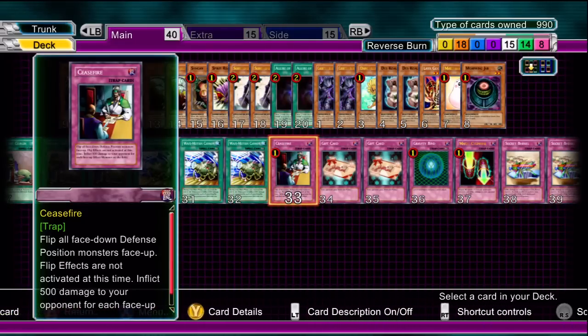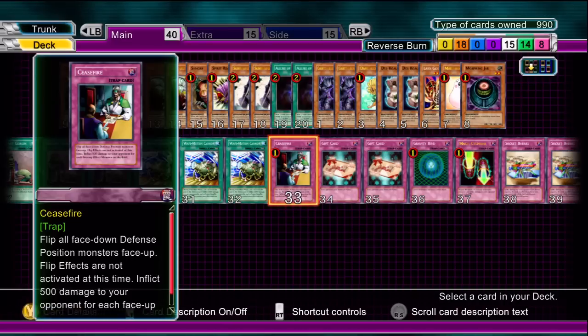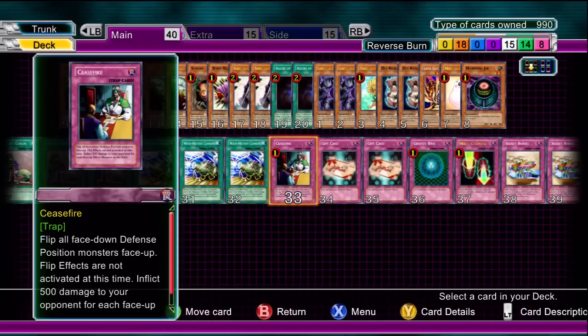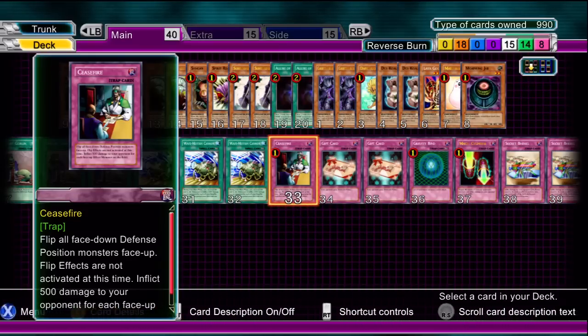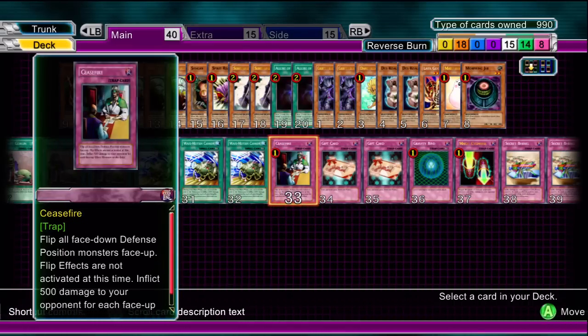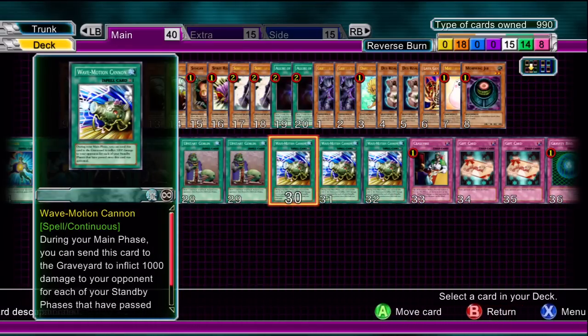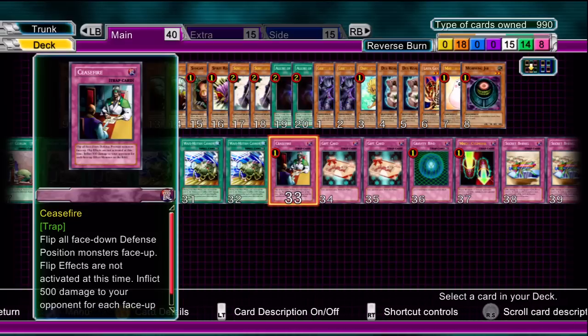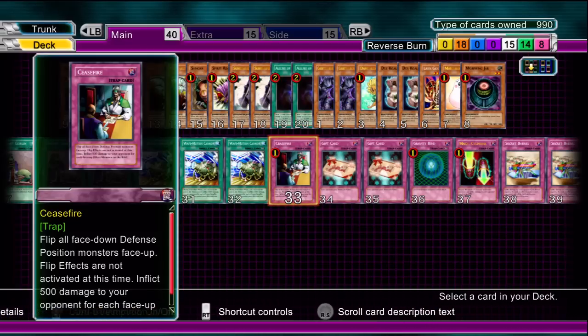Traps now. Ceasefire — it's another heavy damage burn card. With at least two Effect monsters on the field that's 1000 damage. The idea with this deck, which I haven't actually mentioned yet, is to try to have as many heavy damage cards in your hand as possible. So Wave Motion's a thousand, Ceasefire could be a thousand, another Wave Motion another thousand, etc. You want to try and finish them off within one turn, really. It has been possible to do that.